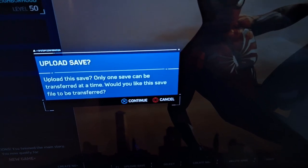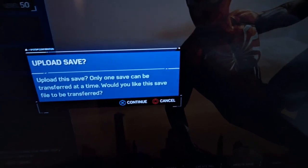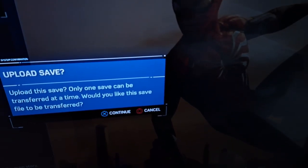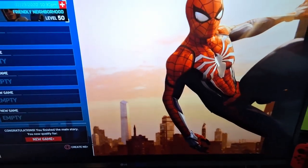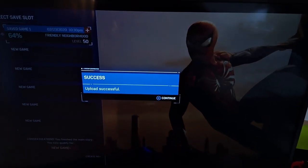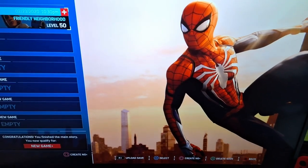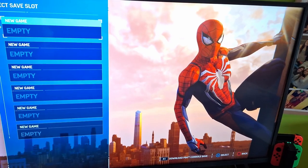Press R1 — it says upload here. Only one save can be transferred at a time, and you're going to press X to confirm the transfer. Once it says successful upload, you're going to switch back to your PlayStation 5 and download it.